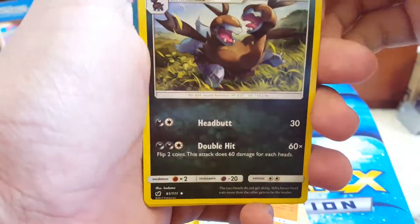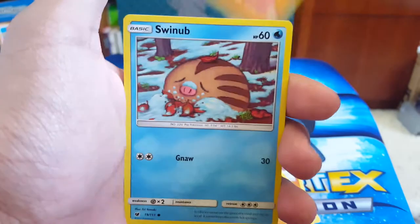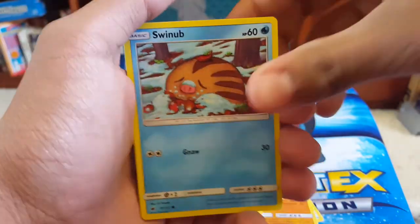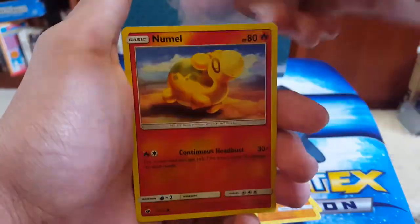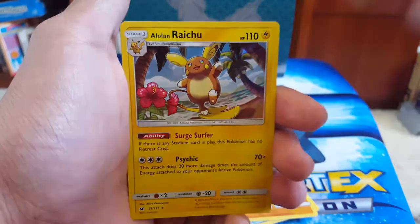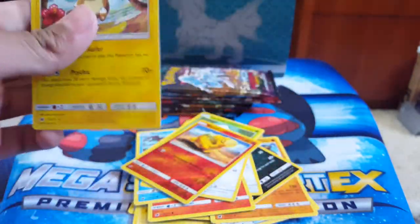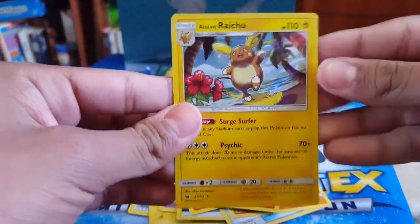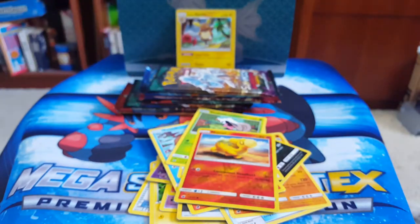So, Gastrodon, Zwellius, Meeh, Minccino, Numel, Swinub — I really like Swinub. I like all the ice types; they're just so cute. Swalot, Shelmet, another Numel — that one was actually a reverse, I didn't even see that. And Alolan Raichu, and it's a holo! So that's good — we'll put that as one of the highlight pulls.